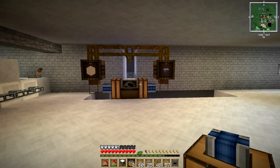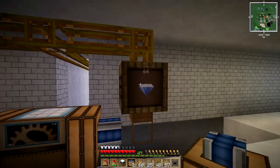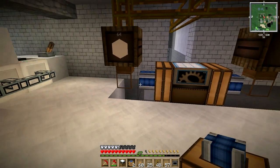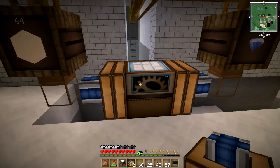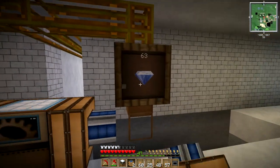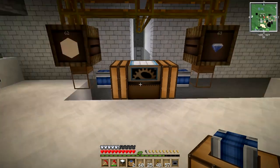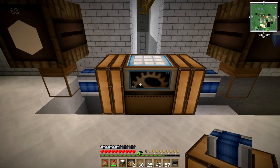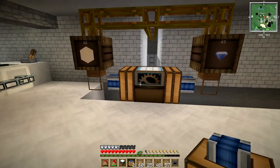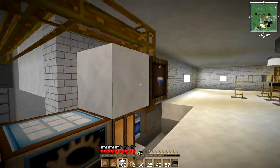All right, Cyber Dogs, we are back. I've just done an initial setup for our humus factory. We've got a barrel connected to our sorting system that has sand in it and a barrel with apatite in it. In the center is the auto crafting table. We need to make sure we can direct sand and apatite into the auto crafting table to generate fertilizer.